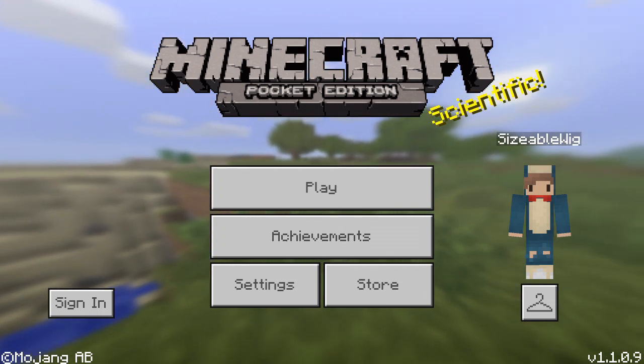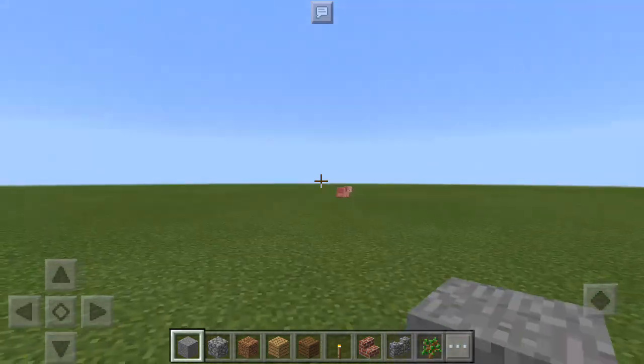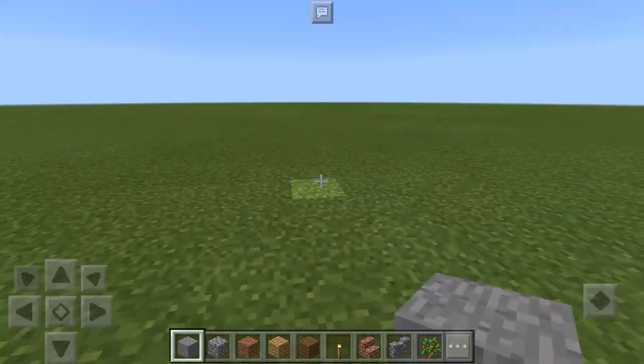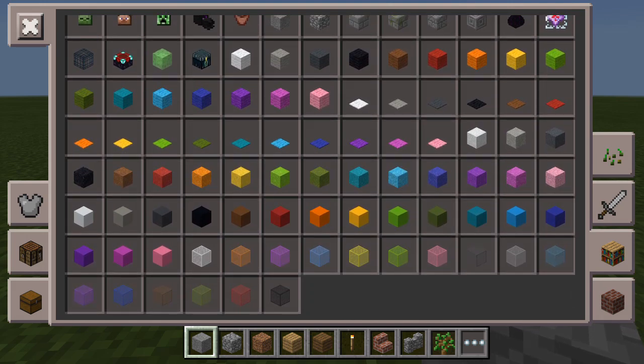I'll be right back once I've created the world. Okay, so I loaded up a flat world. I'm going to show off this mod right over here. If we go into the inventory, we can go to this bookshelf tab, and go down — and here is all the stained glass.